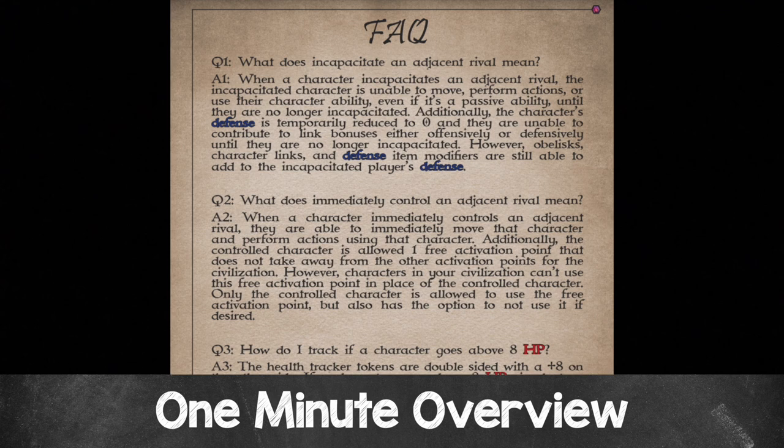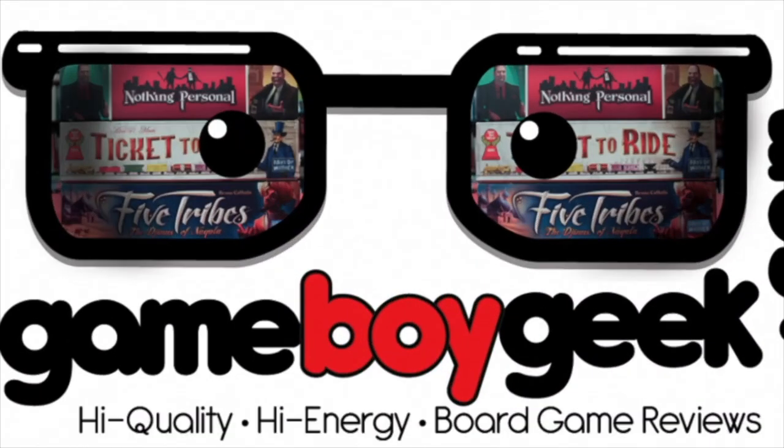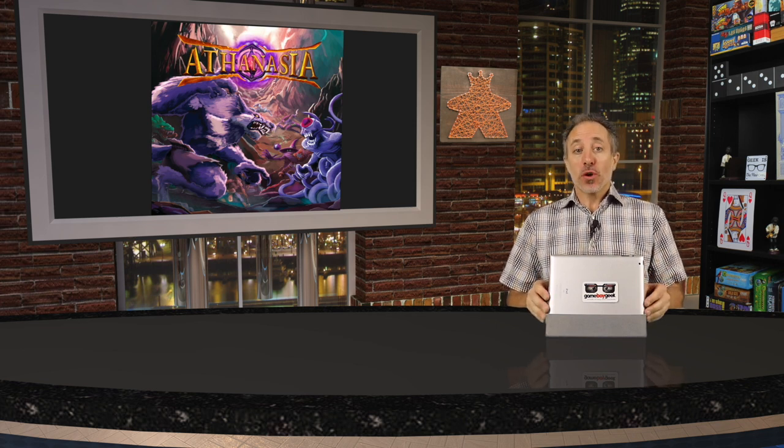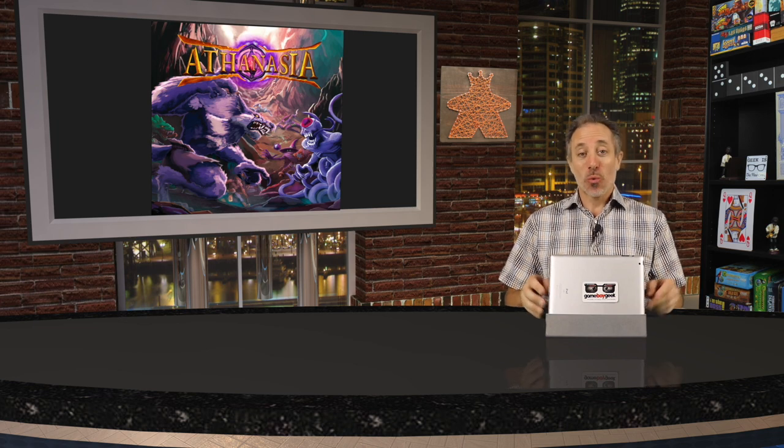For specific questions about different abilities, consult the FAQ in the rulebook starting at page 18. I hope this helped you dive into Athanasia quicker than reading the rulebook yourself. For further rules questions, the link in the description is the best place to ask — both I and Immortality Games will be notified. If you'd like to see the most up-to-date art, components, and pledge levels, click the Kickstarter project page link below — Immortality Games would love your support!